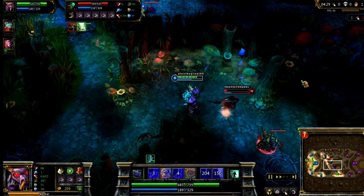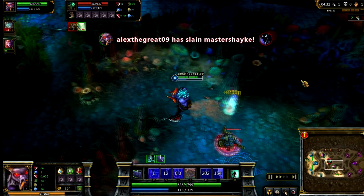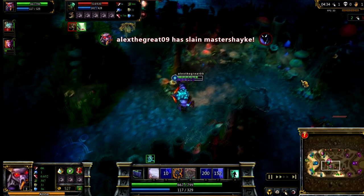Alistar's next ability is Headbutt. Alistar rams the target with his head, dealing damage and knocking the target back.